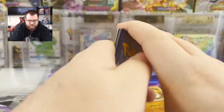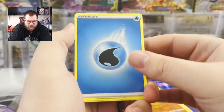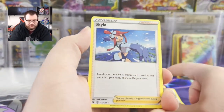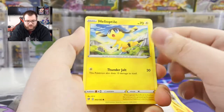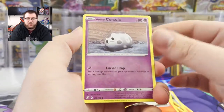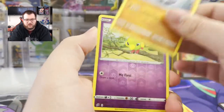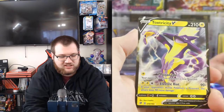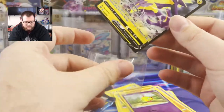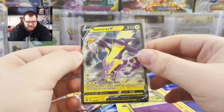And what was this? Rebel Clash? Yeah it was. Rebel Clash, bring us some luck. Water Energy, Carcle, Beware, Skyla - which I didn't know was in the set - Helioptyle, Honedge the Sword, Litwick, Galarian Corsola, Binacle, Reverse Natu, Toxtricity V. Nothing crazy, but I'll take it.